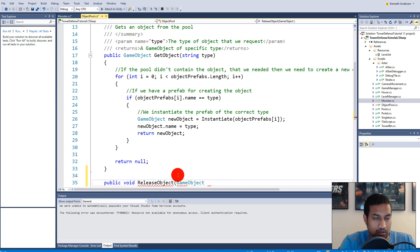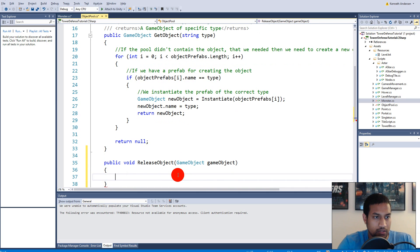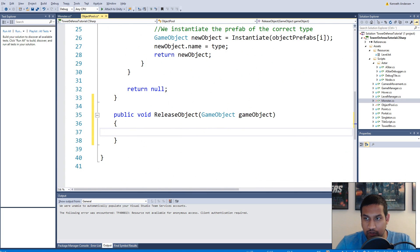And then take in a game object — let's call it gameObject. So this releaseObject function will actually have to release the object we are asking it to release. We actually just have to make it inactive in our game, because then we can take a look at all inactive objects and see if we can reuse any of those. So the release function is very simple — we simply have to say gameObject.setActive(false). So now we are setting the object inactive.